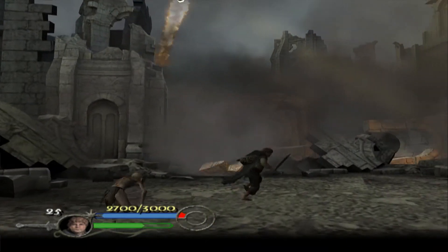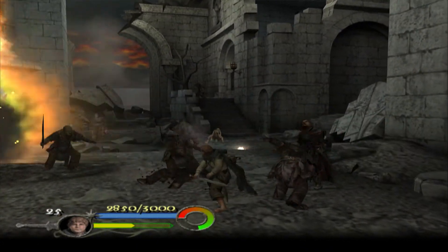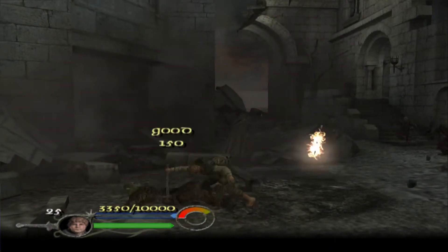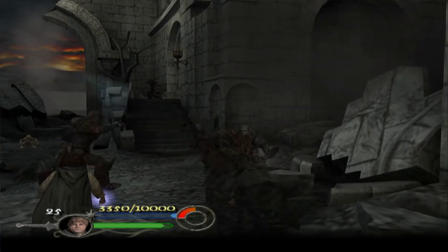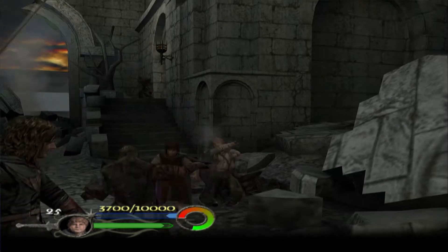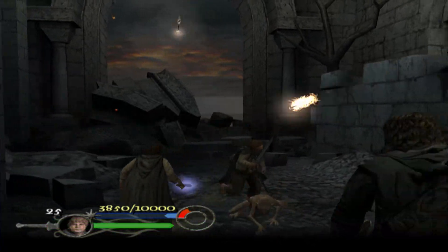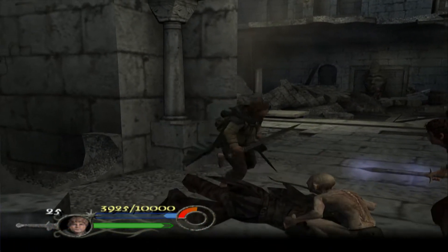No idea where I just threw that dagger. I'm really wrecking this place. If they had any desire to take over Osgiliath and occupy it, I'm doing a good job of keeping it in one piece. What's that — use your fellowship upgrades? It says level up, probably not in the middle of a combo. I don't know when those fellowship moves work — maybe you can't buy moves for Sam and Frodo specifically and can only buy theirs through the fellowship thing. That's possibly how it works.